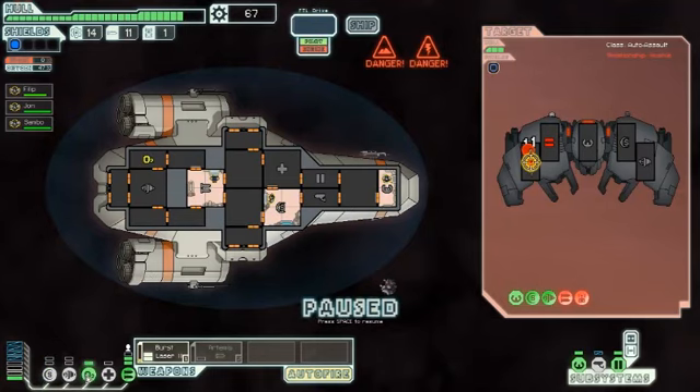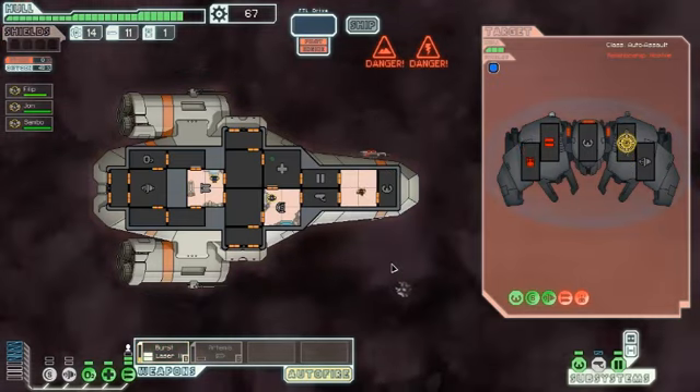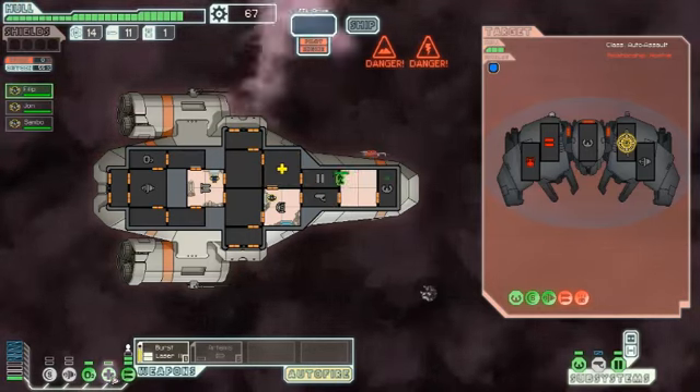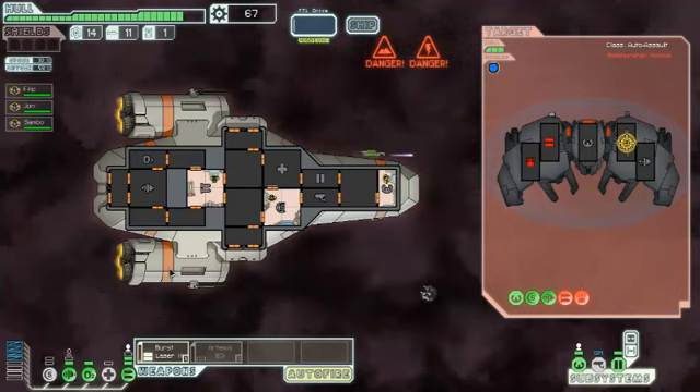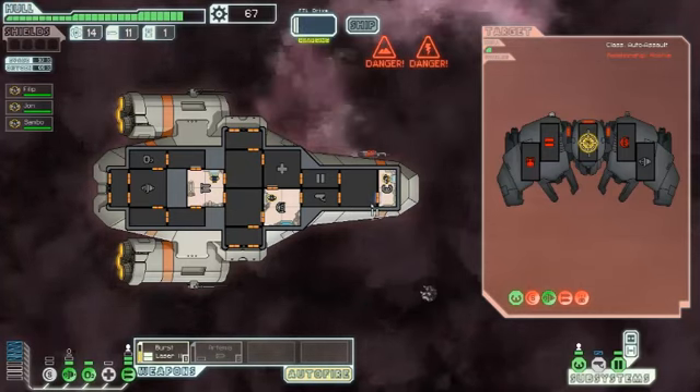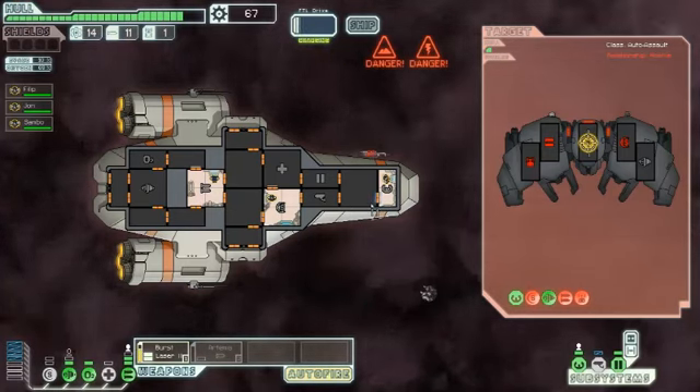Attack the drone spot next, because then I can power down my shields and put that power into other stuff. Powering down shields, powering up oxygen, so this guy can heal up. I'll have the burst laser focused on his shields. He's dead at this point — all he can do is dodge. The automated ships repair themselves very slowly.